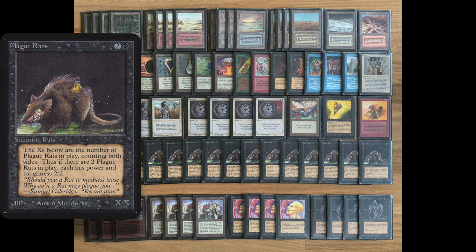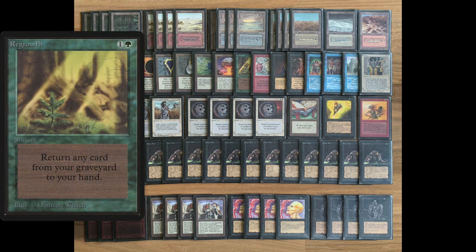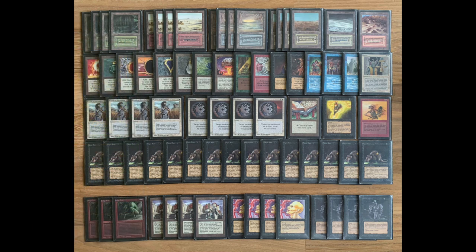Anna is running fifteen Plague Rats in his deck. If all fifteen are on the board — highly unlikely but possible — you'd have fifteen 15/15 Plague Rats. Besides that core, he's got very good supporting cards including all the power and a lot of restricted cards. There's even a Regrowth in there — basically all the restricted and power cards he can fit to make his Plague Rats as powerful as possible.